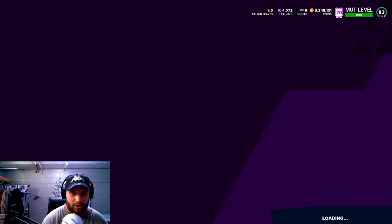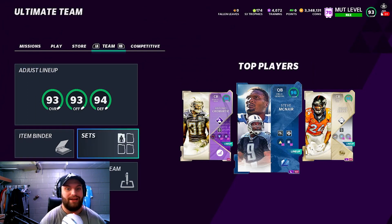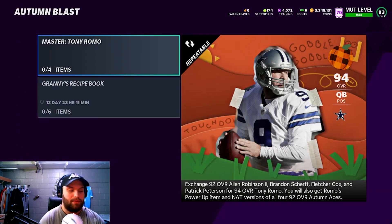I'm probably no money spent — you guys can see we're no money spent this year. Last year we were no money spent too. I did this last year with almost every single promo and made coins every single time. So you're going to go into the Autumn Blast — you want to go into the promo, here is going to be the Tony Romo set.